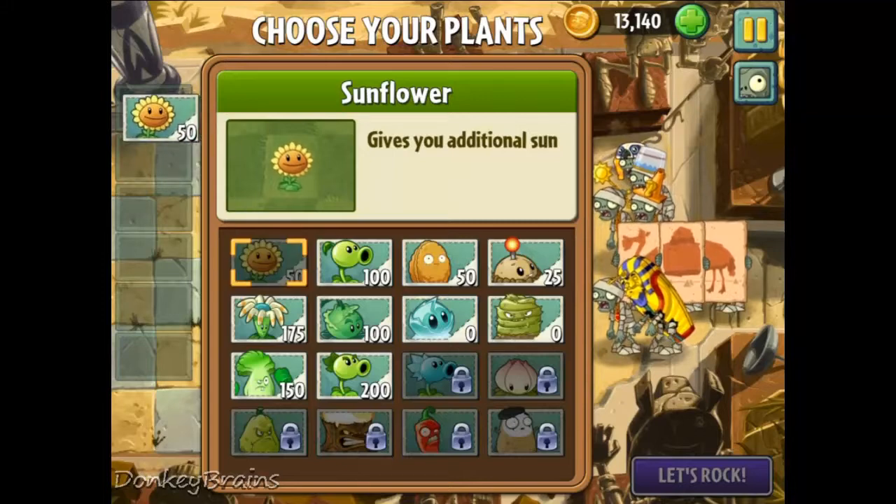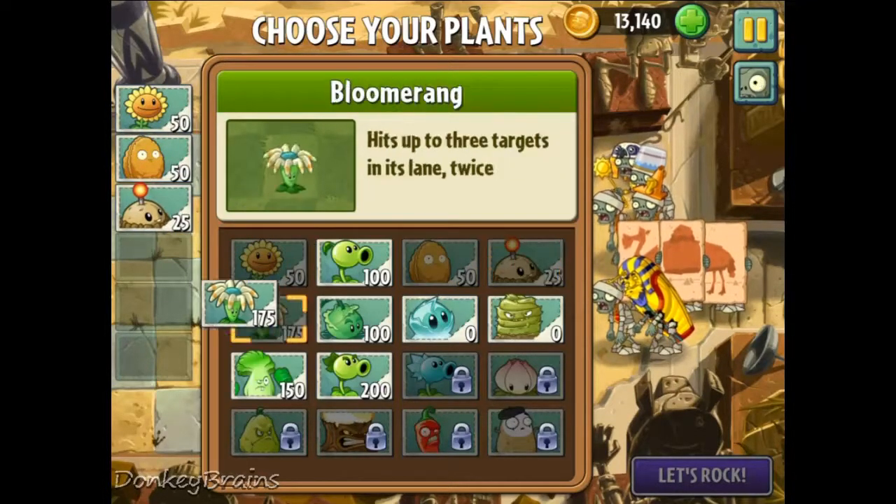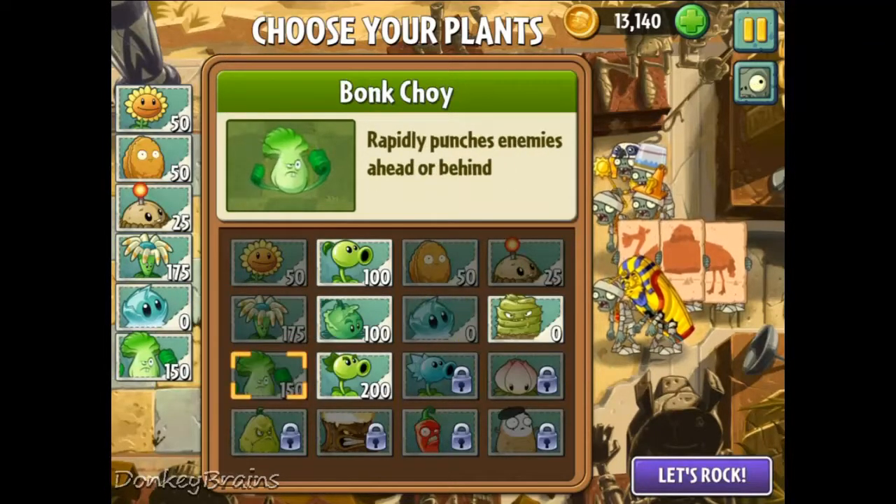And to do that I'll definitely need some walnuts. I'm going to take potato mines. I'm going to kill everything with bloomerangs. And then I'm also going to take bonk choy and iceberg lettuce. We do have the grave buster here — when we unlock the gate to get to the Savor Seeds, you get access to the grave buster seed packet, but we don't really need it in this level. There's hardly any graves anyway.